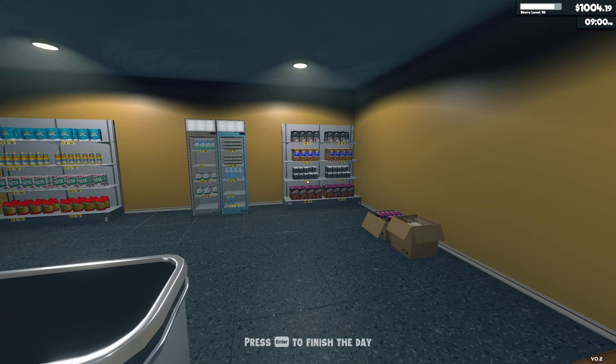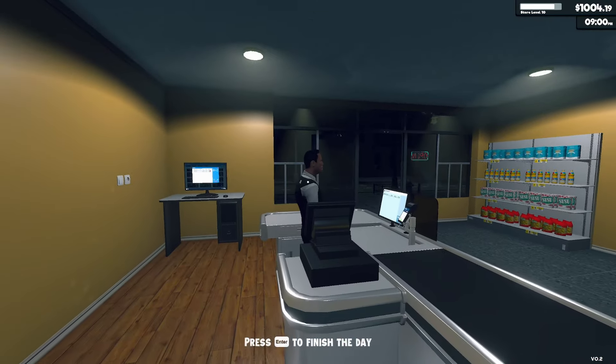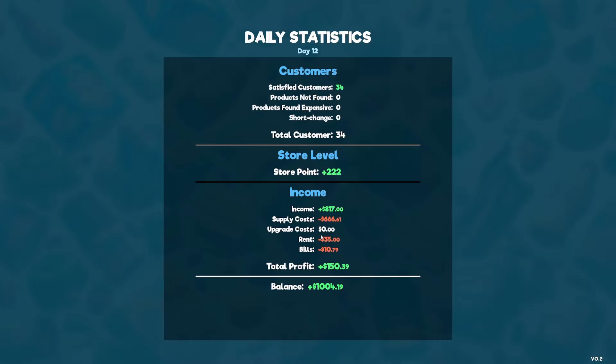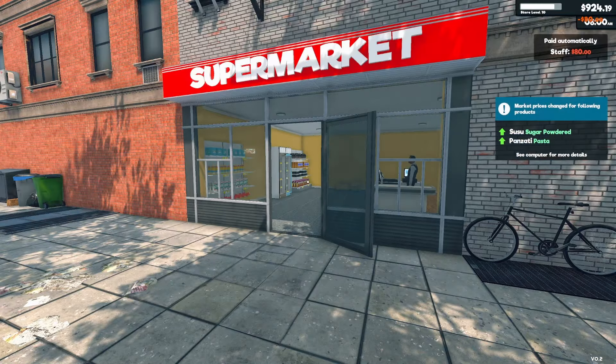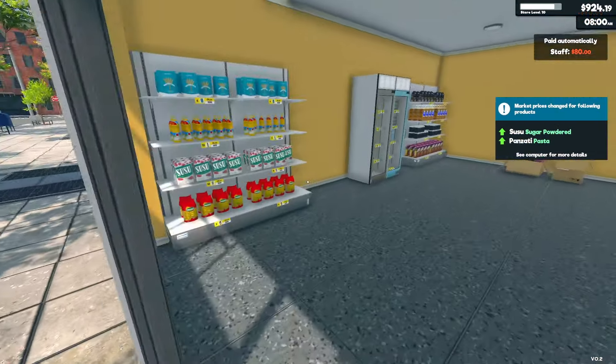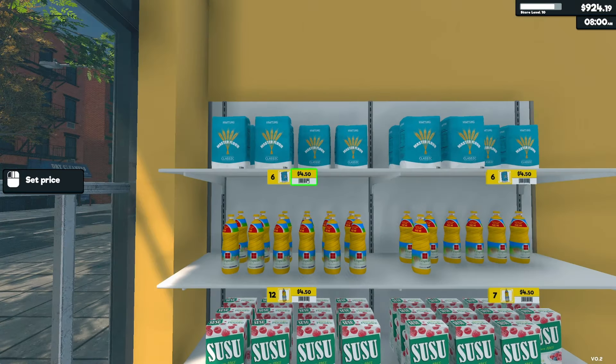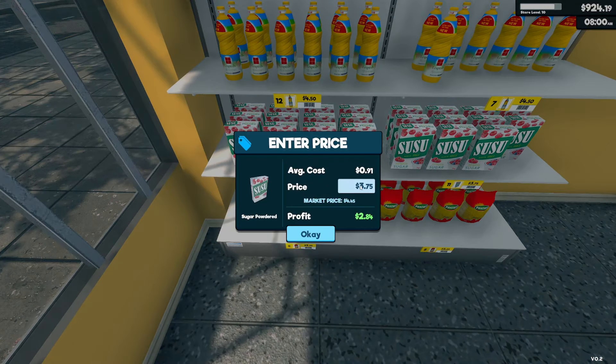Okay, I think that's the end of the rush. Nine o'clock, we've got 1,004 dollars. Let's finish the day. I'm assuming it'll take 100 dollars for the cashier — or perhaps not. Maybe that's like a bill. Okay, so sugar and pasta went up in price.